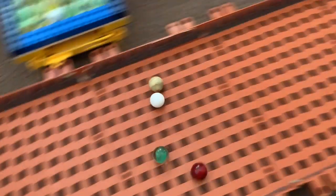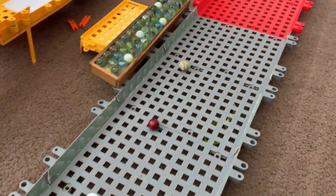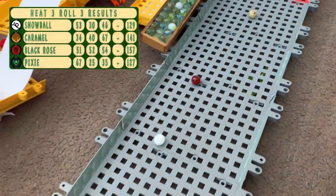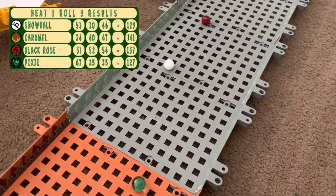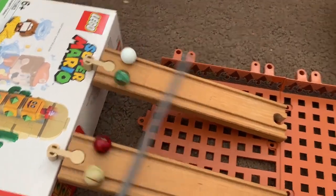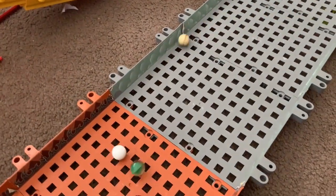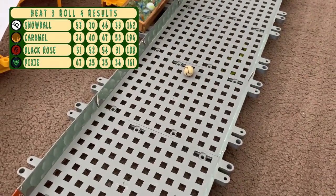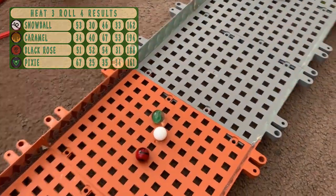Two marbles in the brown zone and the other two quite low in the grey zone. Roll three in heat three — Caramel, will he get to the red zone? No, but does quite well there. It's Black Rose, Snowball and Pixie rounding the heat out. And the final roll for these four marbles — that was a travesty for basically everyone involved. Only Caramel gets to the grey zone; everyone else in the brown zone.